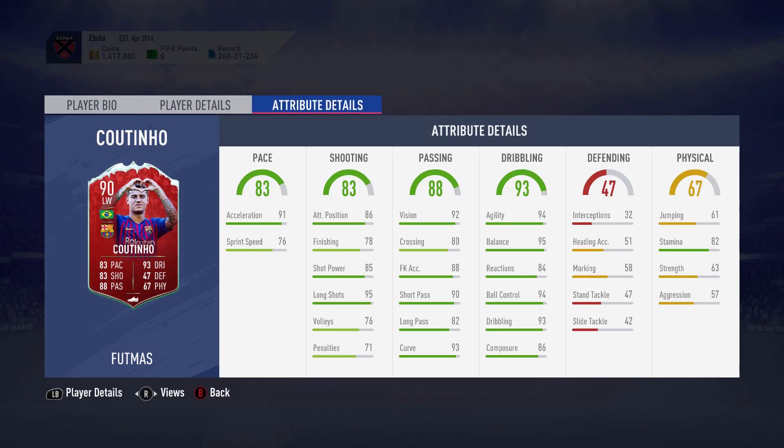Looking at his attributes, he's got 91 acceleration, which is really really good. That's something I liked about Coutinho when I used his normal card — it was like 81 pace but he felt super fast because of his agility and acceleration combined. When he comes out of a skill move it is so fast, it reminds me of Neymar when he does that.